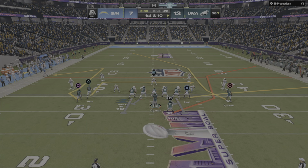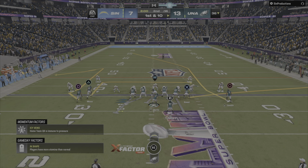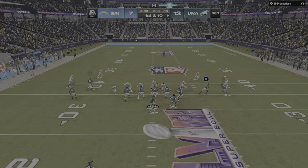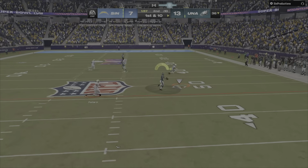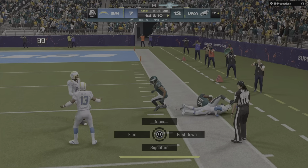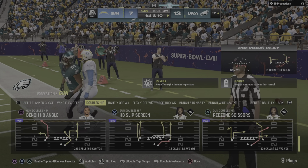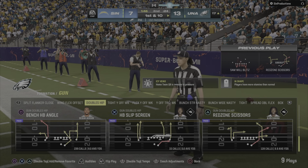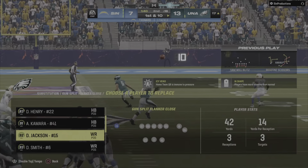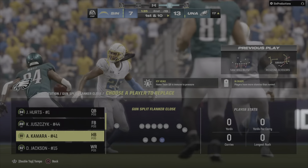From the 36, now first and ten. Throwing from the gun, it's Hurts — he's got a man, it's Randy Moss! A big play there for Philly, 48 yards. When they get receivers with speed like this, they don't need incredibly complex play calls — sometimes it's just get the ball in his hands and let him do his thing. Less can become more, and it was right there.